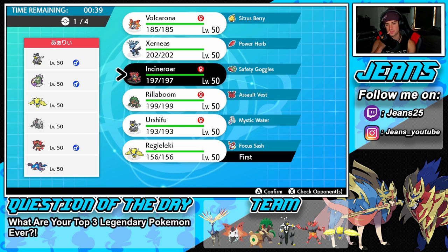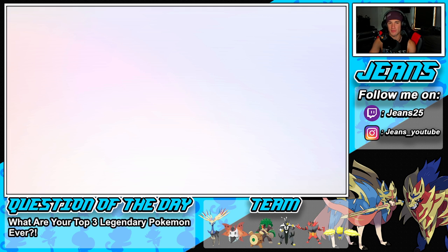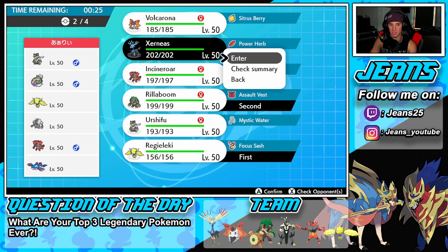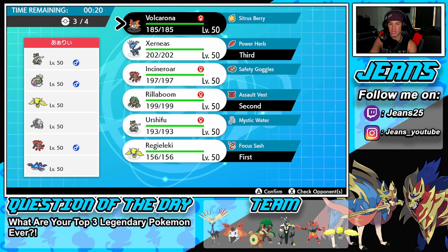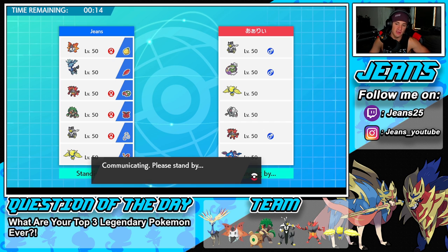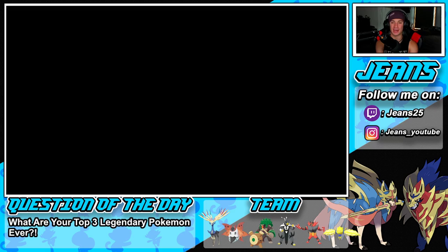Rillaboom has Fake Out — I'm liking Rillaboom for the lead. I'll bring Xerneas in the back end, and in the final spot let's go Urshifu — if he sets rain we have first turn priority with those water moves. Let's get it for battle two and try to get ourselves a win! I'm always so scared going up against Kyogre or Groudon teams because they're such a threat, same with Shadow Rider and Ice Rider Calyrex.